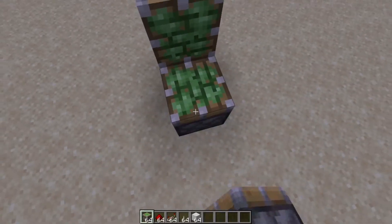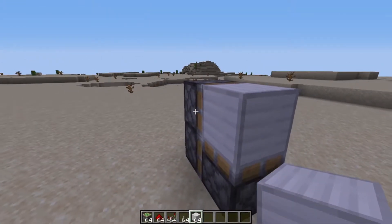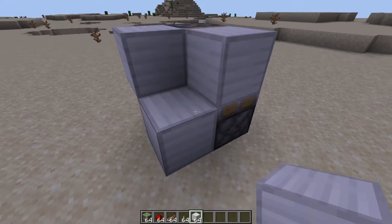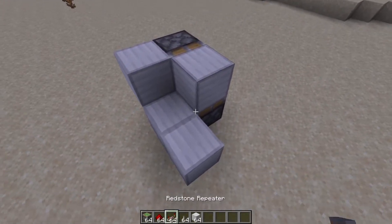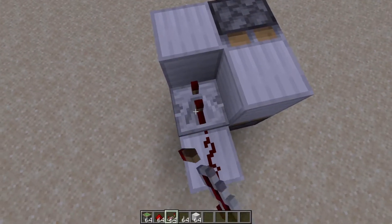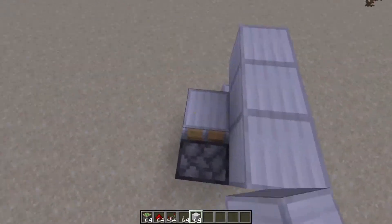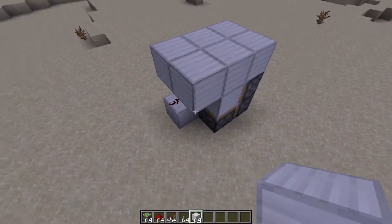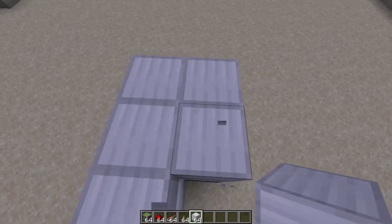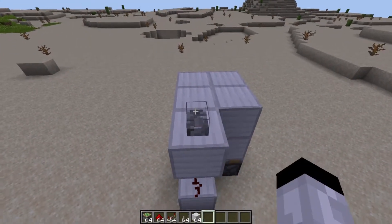For the second entrance, you want to place three sticky pistons like this, a block right here, a block right here, a block right here, a block right here, two redstone dust, one redstone dust, and a repeater set to two ticks. Then you want to create a platform — it's very compact — and add a lever.